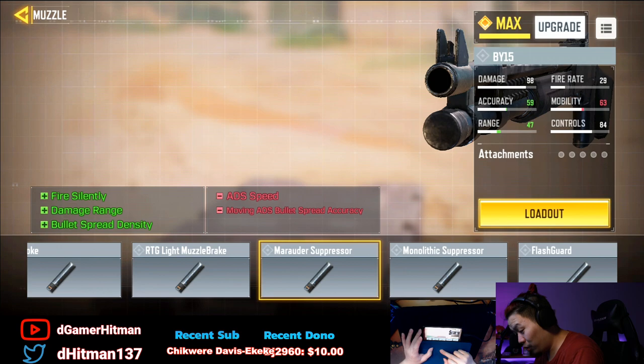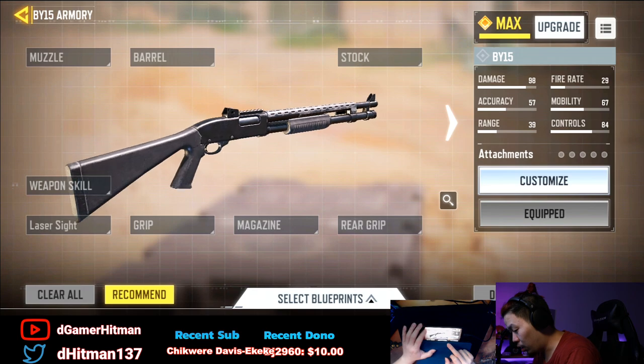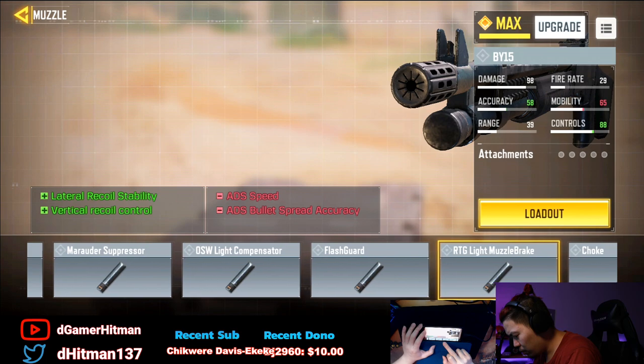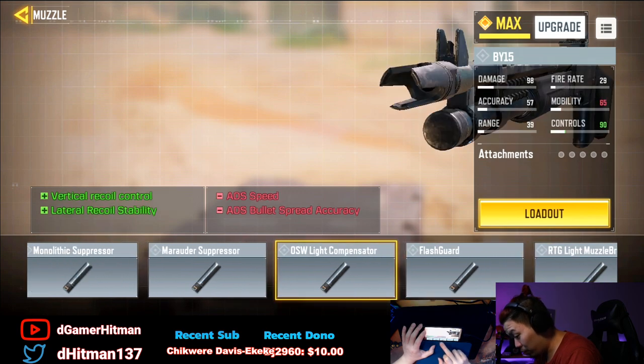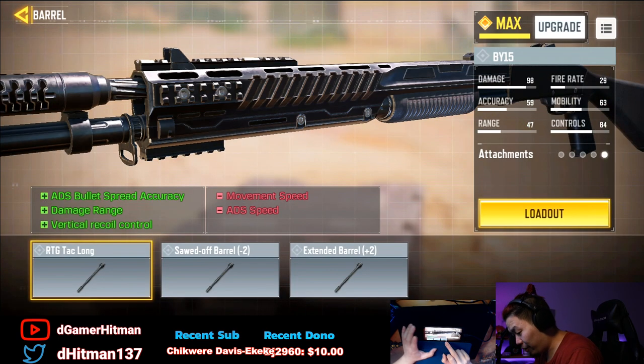Looking through the muzzle options: damage range, fire silently, and bullet spread density could be the play for shotguns if you use the BY-15 and don't ADS. There's also high muzzle flame, ADS bullet speed, and hip fire accuracy — that could be solid too. Depending on the shotgun you can really increase hip fire, so burst shotguns could benefit a lot.